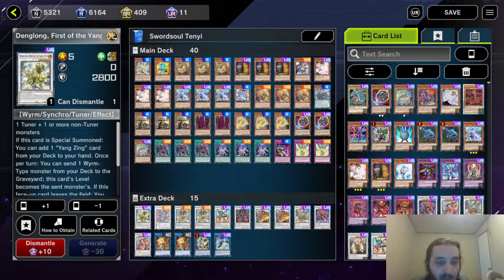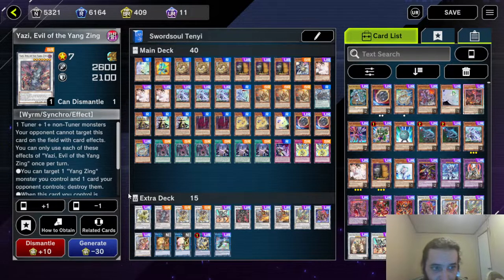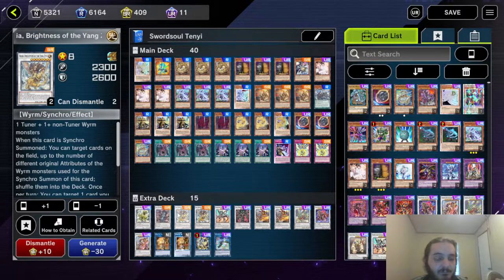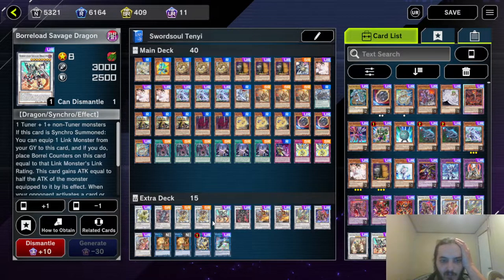Extra deck: we got one Denglong, First of the Yang Zing. It's the very first broken one. As you see, before they banned this card, you could only special summon Denglong, First of the Yang Zing once per turn — and then they banned it anyway. Then Yazi — that's for the combo, you have to Synchro 7 and it has to be a Wyrm, so you can summon out Baxia. Your Tuner doesn't have to be a Wyrm, which is why you can use Deskbot to summon the first Baxia. But the other non-Tuner has to be a Wyrm. Then we have two Baxia.